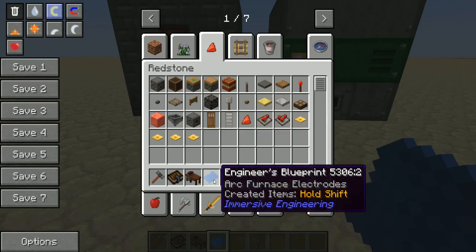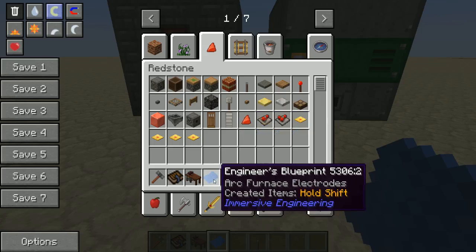To get this blueprint itself, you can get it from loot chests or you can trade a villager for it. There's no other way — you can't make it.